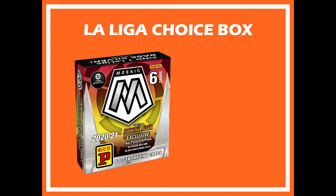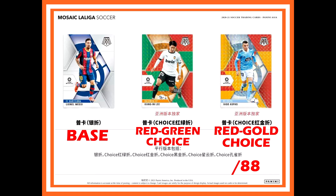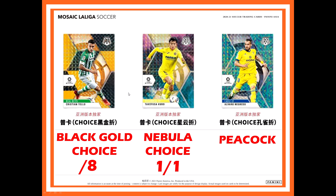Here's what Panini advertises you can expect from these boxes. You have the base, then the red green choice and red gold choice out of 88. You also have autos, fusion red choice, and black gold choice — those are numbered lower, ranging from like 1 to 8 or so.